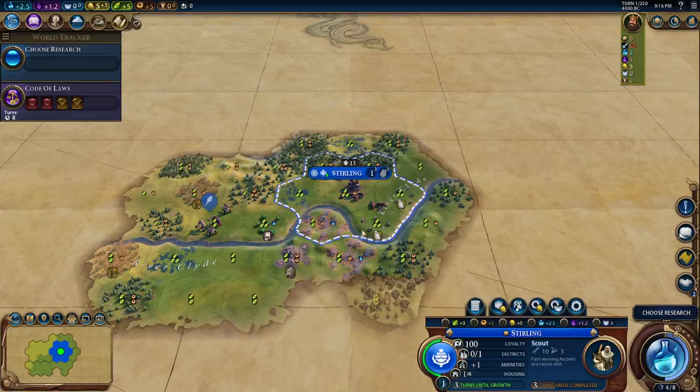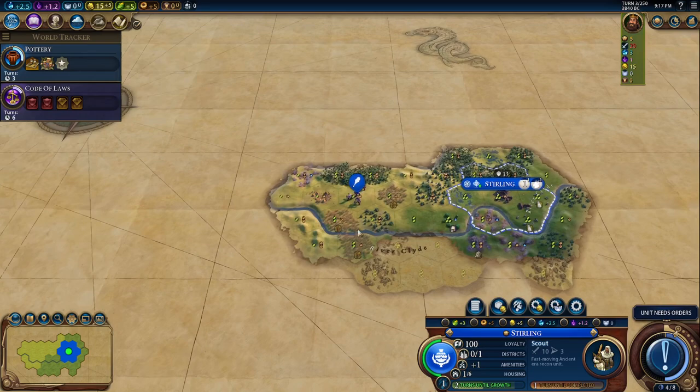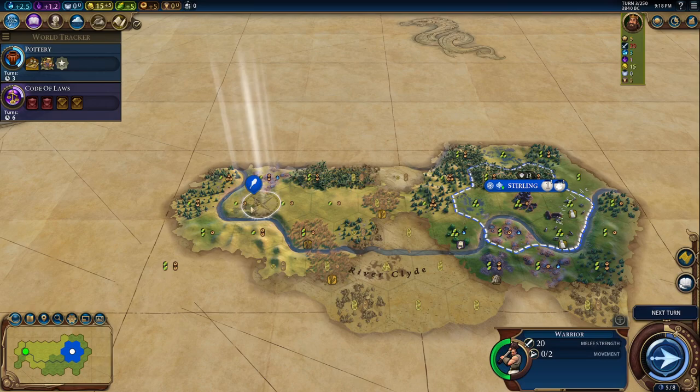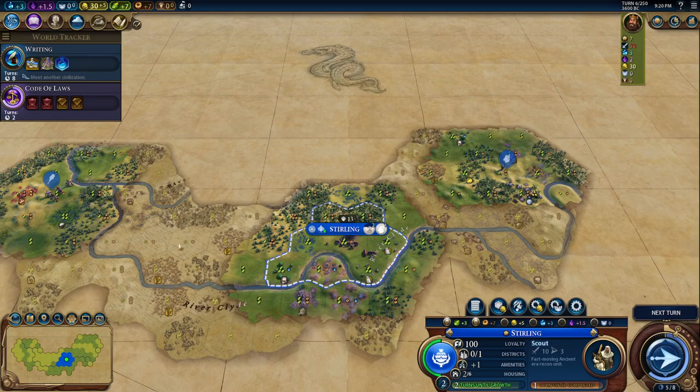We have a continent split as well. I think we'll probably end up doing about seven cities — that setup should be pretty good. There's a tribal village right here, let's pick that up. Military tradition boost, not so great. Let's get one more scout out. I'm liking the extra movement starting on the hill.